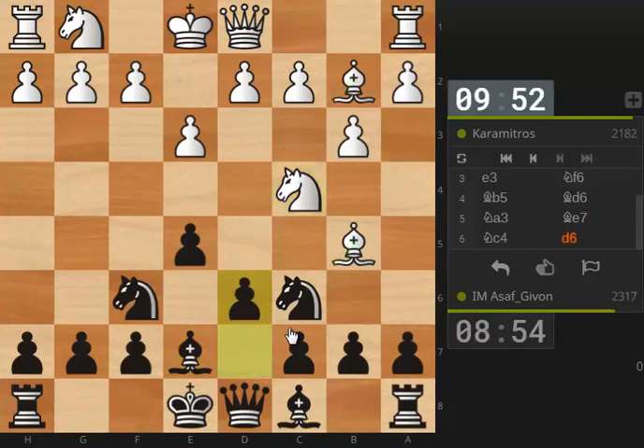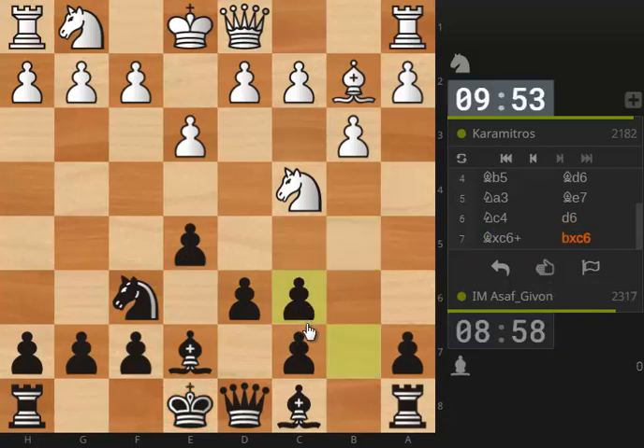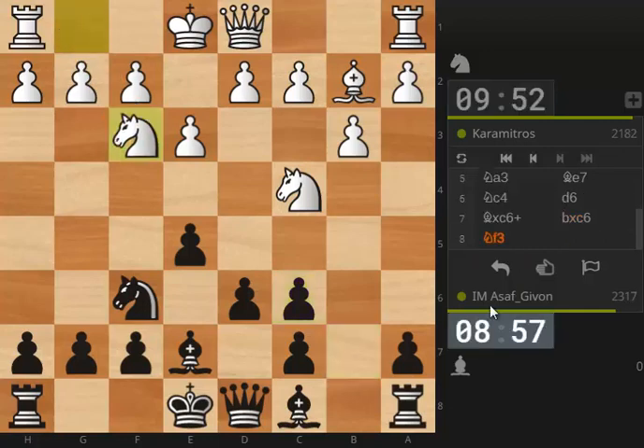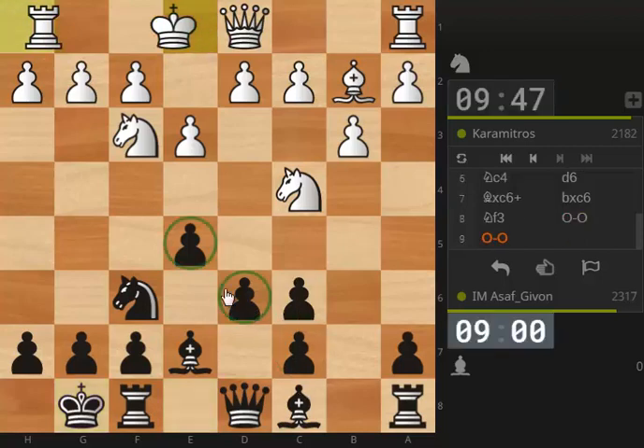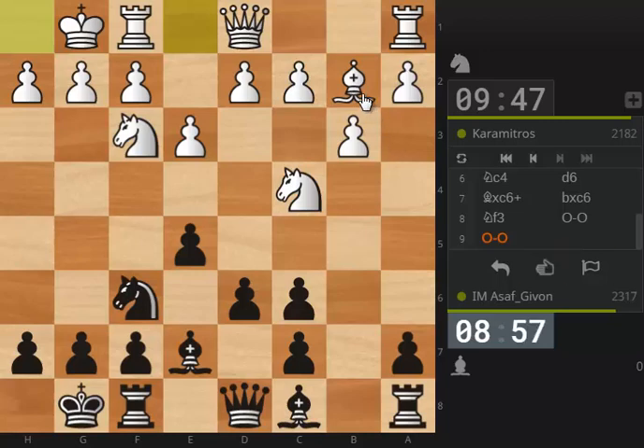I played Nc4 and now I shall protect my pawn with d6. Now we are getting into this very interesting type of position. Black has a pair of bishops and a very nice pawn center. But white has his own trumps as well — he has this potentially very strong bishop on b2. So if one day white manages to break with f4, he might be happy.